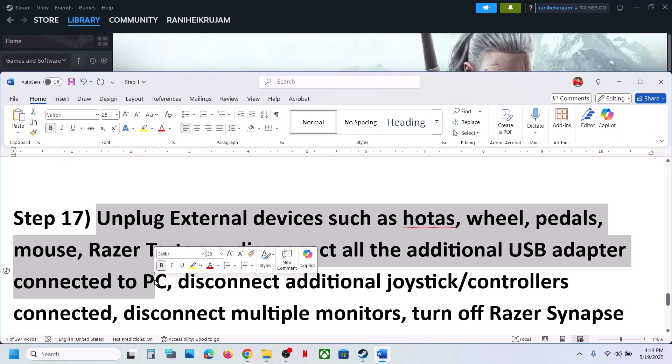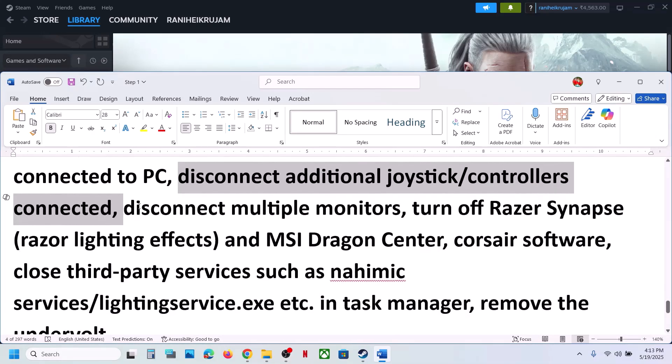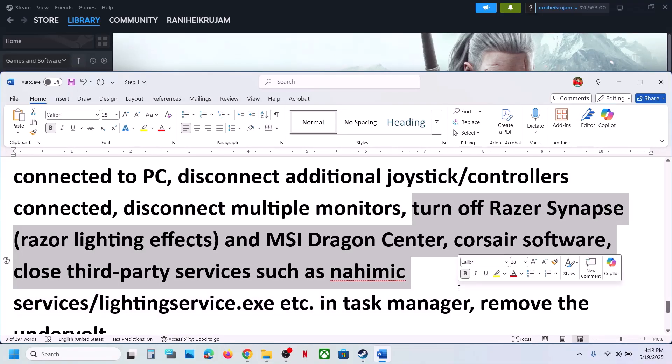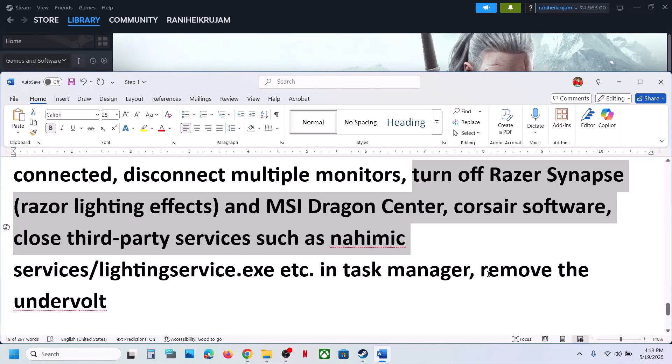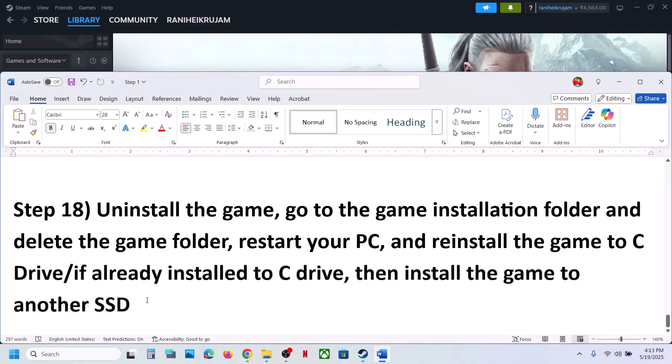The next step is to unplug all external devices. If you have a steering wheel, pedals, any USB adapters, or extra controllers connected, disconnect them. If you have multiple monitors, try launching the game on a single monitor. Also close any third-party services or applications running in the background and then launch the game.